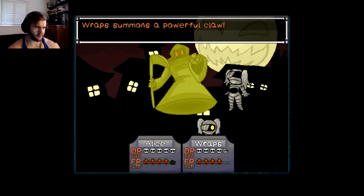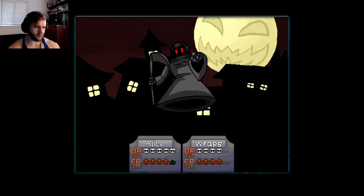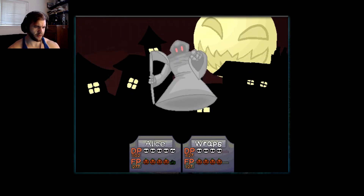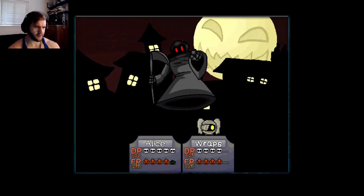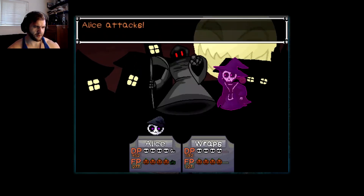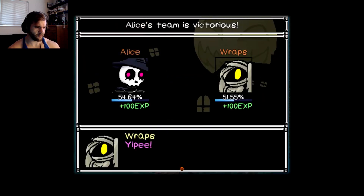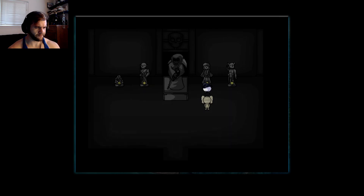Alice attacks — he evaded. He touched me, I got hurt. We're just going to keep whacking him — seems to be the best course of action. He hit Alice a little bit. There we go — we got him! Yippee! Give me the candy. We done it, boys. Good job.